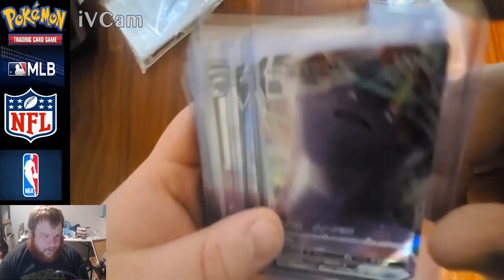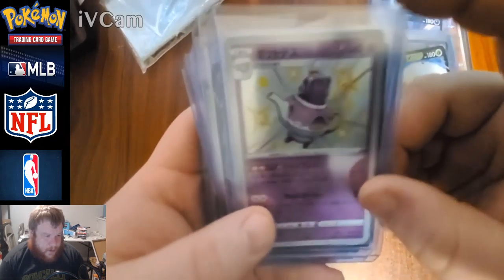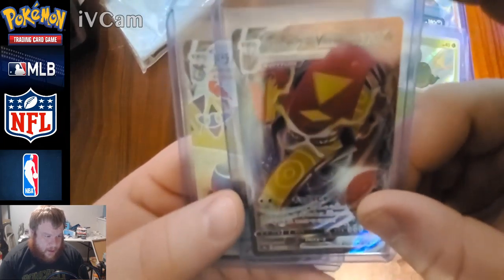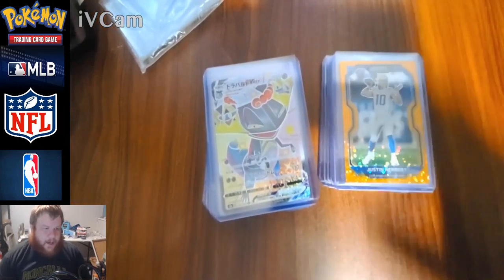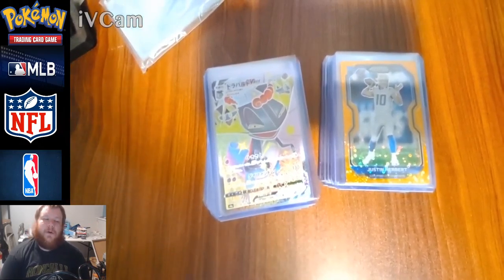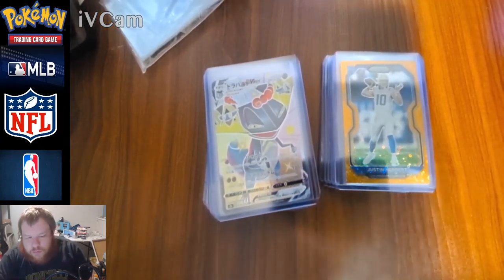Final Pokémon haul recap: Crobat V, Phalanx V, Ditto V-Max, Zamazenta V, Florgus V, Sinistea shiny, Eternatus V, Ditto V, Toxtricity V, Applin, shiny Centiscorch, and my best pull — shiny Dracopult V-Max. So definitely my two best cards are the Herbert football card and the shiny Dracopult V-Max. Thanks for stopping by — please leave a like, subscribe, comment down below what you want to see next: what sport, Pokémon, or other card games. See you next time!